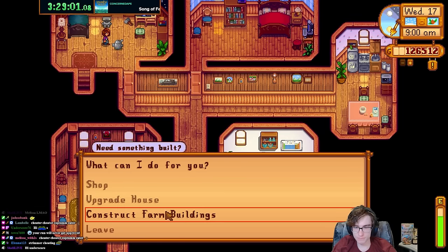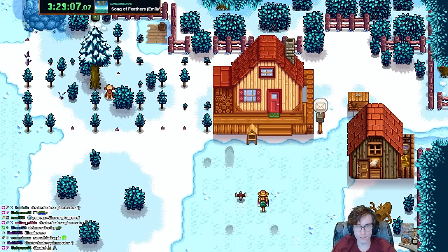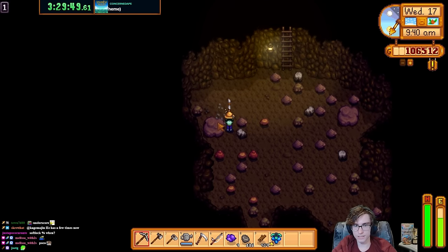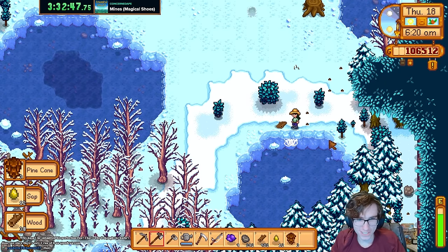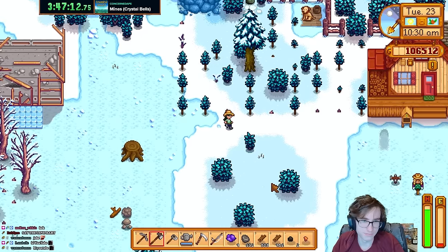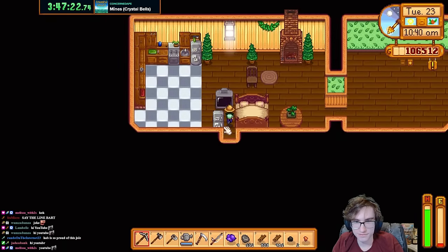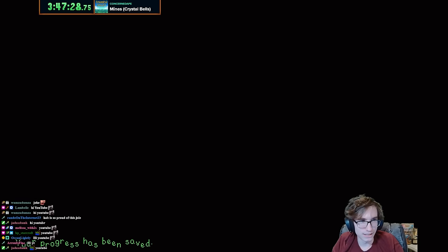Let's not softlock this time — one, two, build, don't click again, now I can click build. I hope you enjoy floor resetting because it's the fastest way to get stone. I did a little off-screen grinding and now have all the wood and stone I need. Next up is upgrading the barn and gifting Clint.